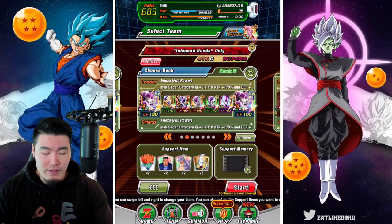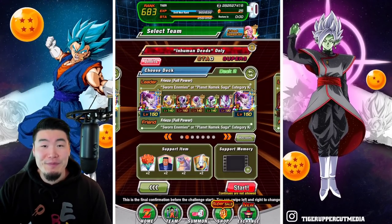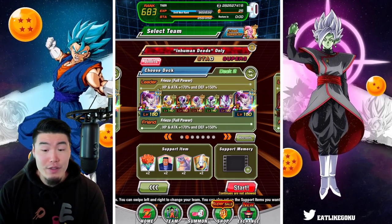Well, with the exception of Final Form - but technically this guy goes to Final Form, so yeah, every single form of Frieza is represented on this team. The items are the same as always, and without further ado, let's jump right into it.